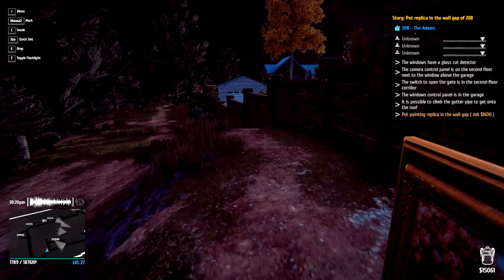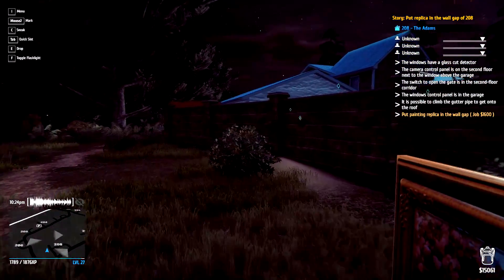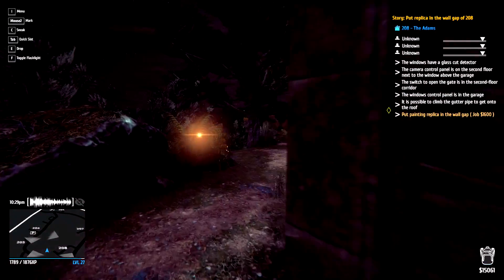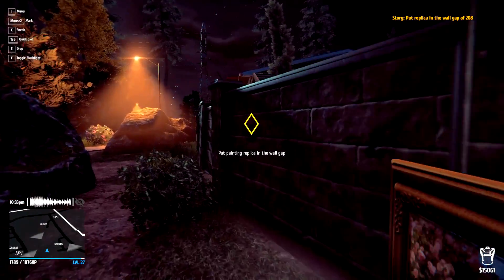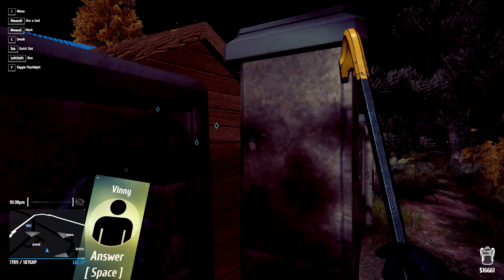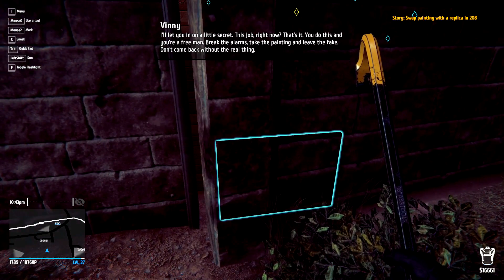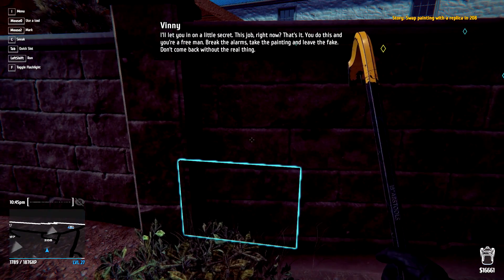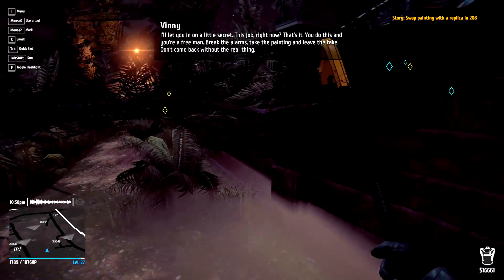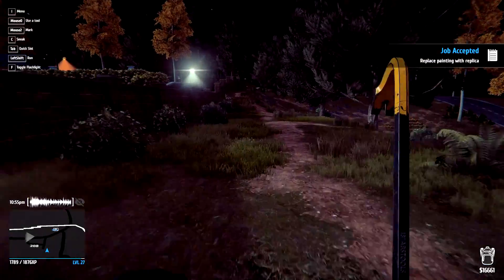Alright, I'm back. I just cased the joint a little bit and it looks like you can actually shove the painting through the wall back there, which is something I missed. We lost all our progress because we got caught last time, but it looks like we can shove the painting in through a gap in the wall. I bet we shove in the fake and then grab the real one. The mission briefing confirms it: 'Break the alarms, take the painting and leave the fake - and don't come back without the real thing.' Oh my god, that's so sick!